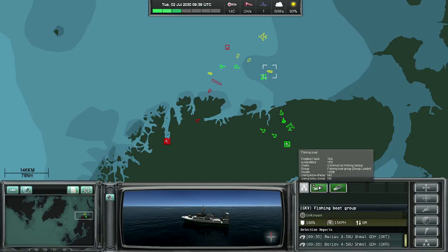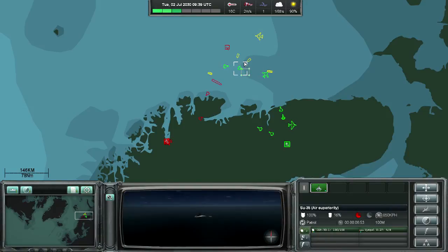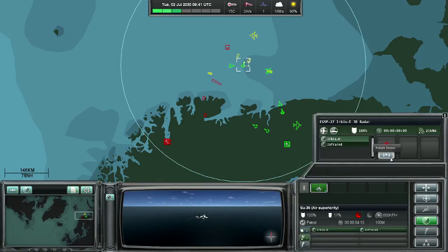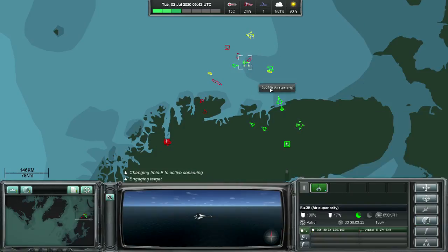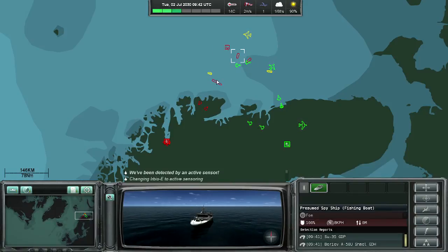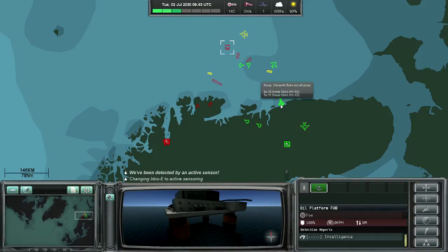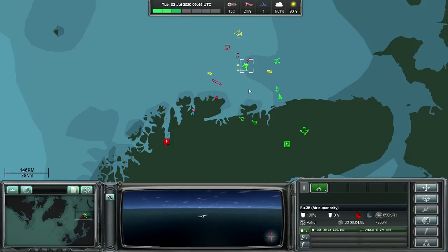These two — one group — are commercial fishermen, so we have to leave them alone. We move our fighter closer to the unknown target, and if we turn on the radar, we should get a better... oh yes, immediately we can see that those two are the spy ships. So we have to be careful around here, since enemy fighters are coming in, but we should be able to handle this situation.